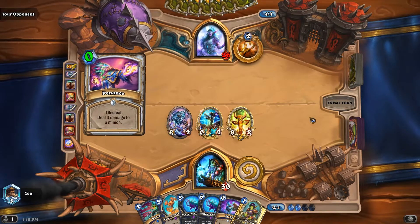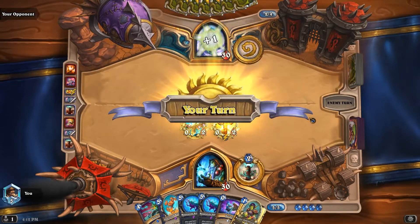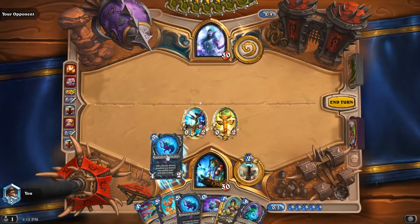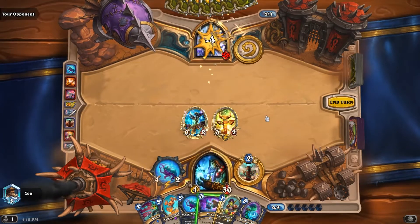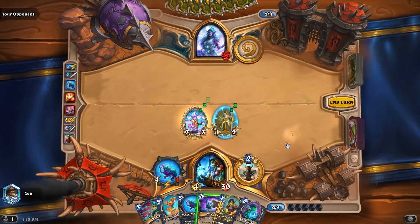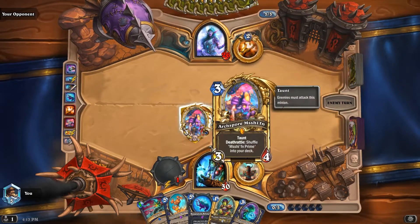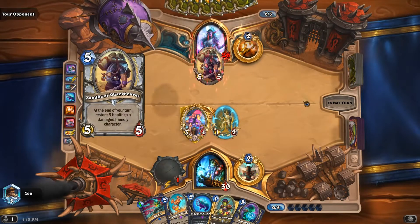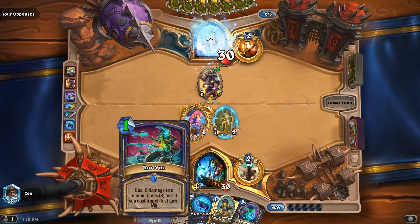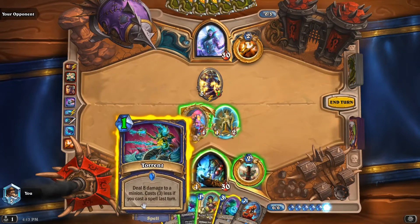If it doesn't, just Holy Nova right now. Yeah, we're just going to do this. Kind of want to play this to activate Marshspawn. I think I will. We can get Prime Shuffler Dune as well. Torrent takes care of that, and then we just Marshspawn.